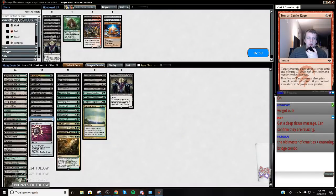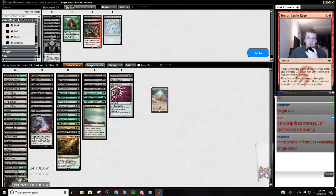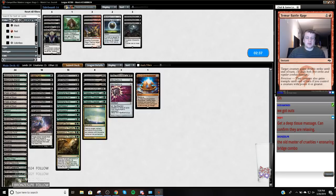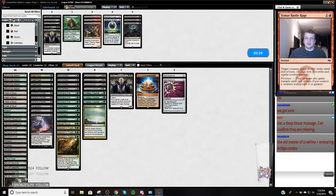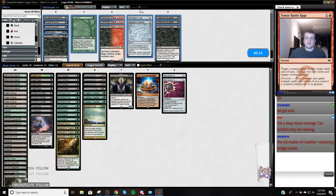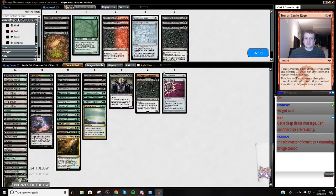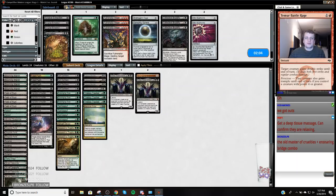Alright, so these aren't good. This is good. Collective Brutality maybe because my opponent has things to hit — they killed two of my creatures. The Kalitas is probably okay because it attacks. I want these out of here — I kind of just want to bring in cards that attack because I don't really think any of these cards are that good.